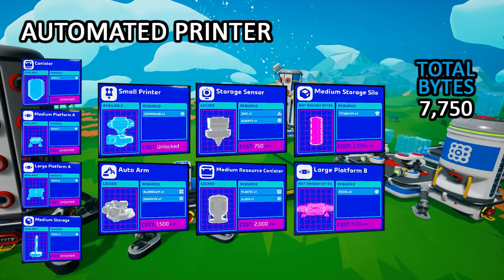In order to create an automatic printer, you're going to need some things. Luckily, a lot of these items are free, such as the medium platform A, large platform A, storage printers, that type of stuff. All the other items you're going to have to pay for in bytes. You're going to need the auto arm, the medium resource canister, storage sensor, medium storage silo, and large platform B. That's going to run you roughly about 7,750 bytes, which is not too bad.